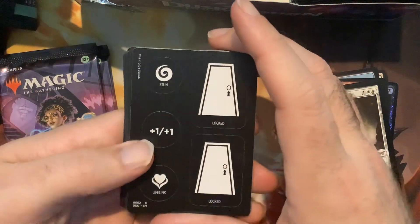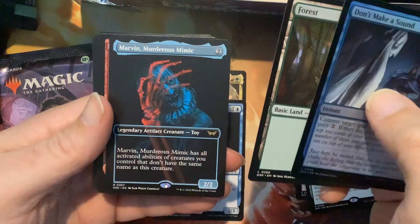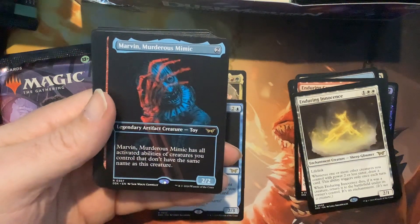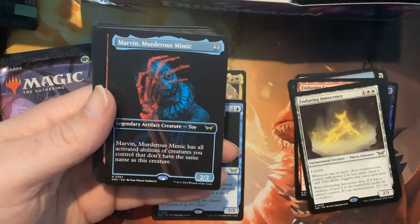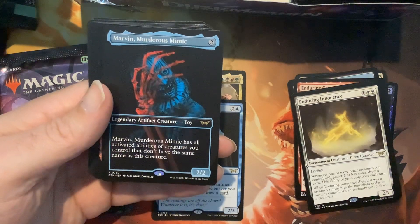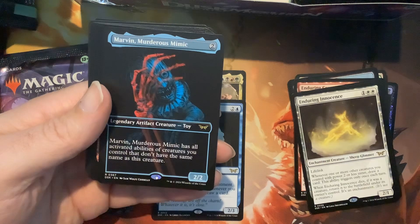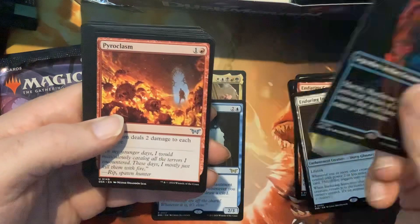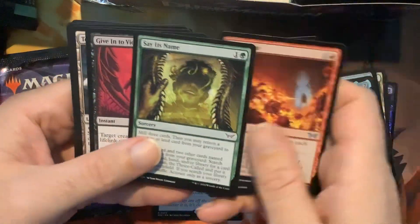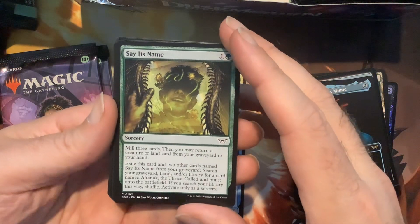Marvin the Murderous Mimic — cool art. When in play, Marvin the Murderous Mimic has all activated abilities of creatures you control that don't have the same name as this creature. How fun! So we're gonna get all those. Very interesting — maybe mono-green kind of build. Just thinking about mana abilities and such, good ones like Selvala with the mega-mana ability. Hmm, very cool. There's also a card getting a little bit of play — basically, if you have three in your graveyard, you can resurrect or tutor for Altonoc and put it on the battlefield. Some gas along the way — Pyroclasm, Fear of Infinity.